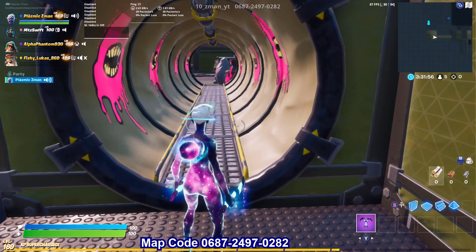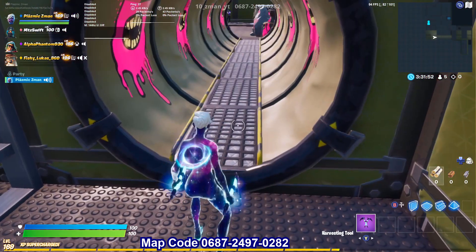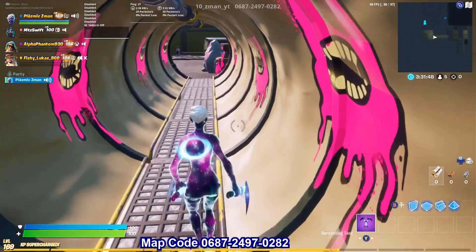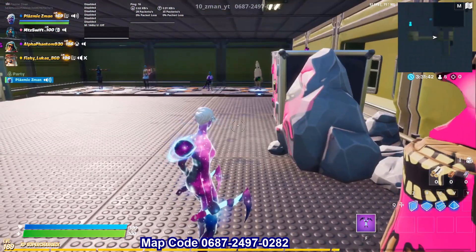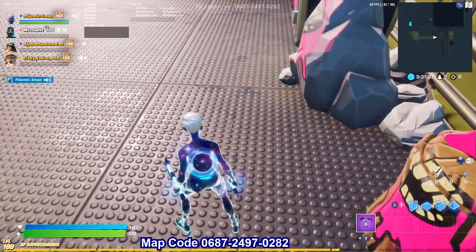We are doing a before-you-buy on the Galaxy Scout skin. It's already out, but if you want it to re-come out, here it is. We'll be covering the Galaxy Scout skin, the Nucleus Backbling, the Stardust Strikers Pickaxe, the Celestia Glider, and the Galaxy Scout wrap.